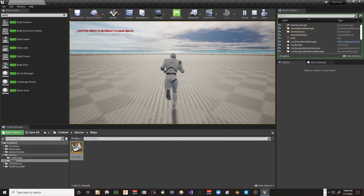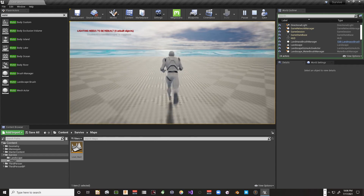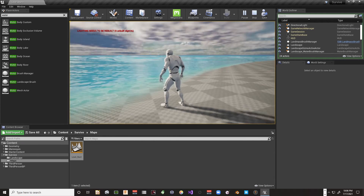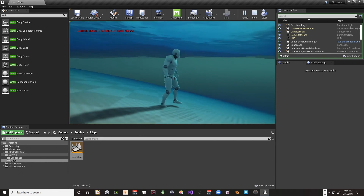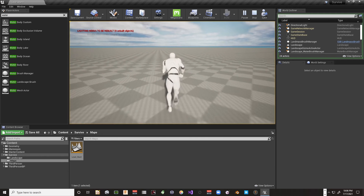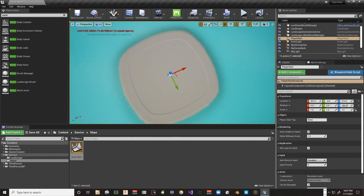If we go into play mode and get back to our player start — back to select mode first — and pull it above the landscape, then play, we're in our world. The island is still fairly big but not as big as our whole landscape. What the ocean modifier has done is create an ocean around us and pushed the landscape down under the water.